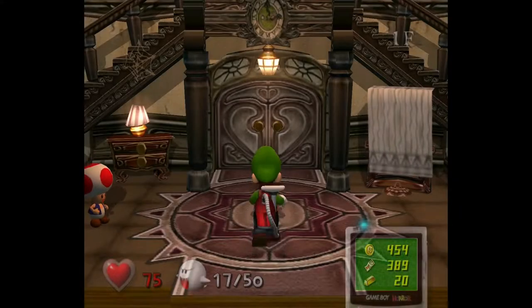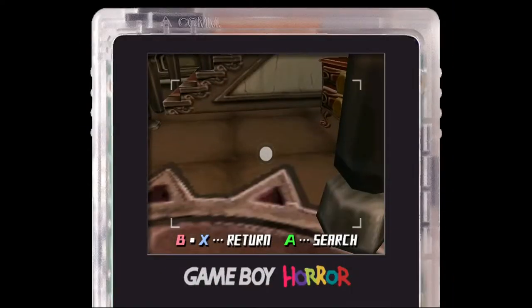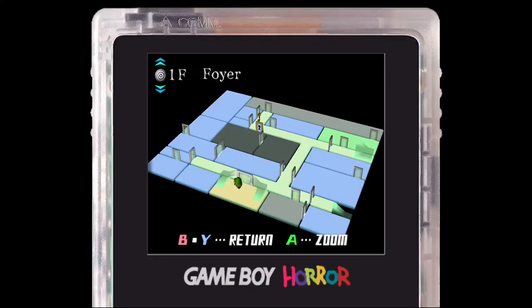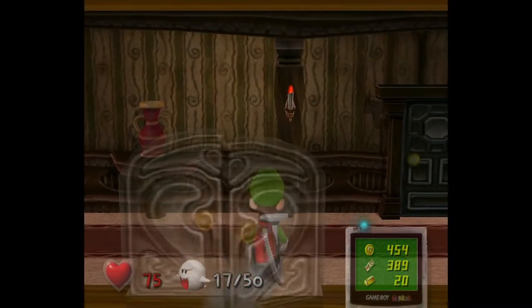I'm going to skip that cutscene because we've seen it a couple times. Now the first thing I'm going to do is check my map real quick because there's a room here on the first floor that I want to go to.